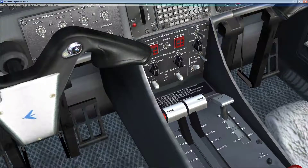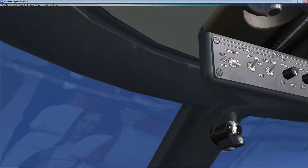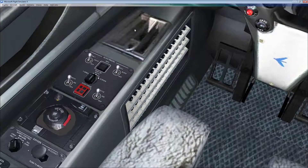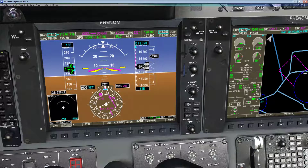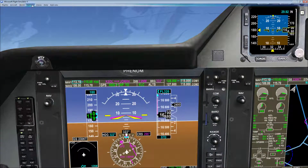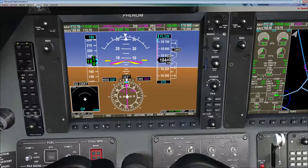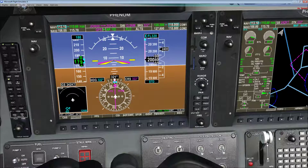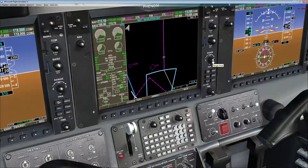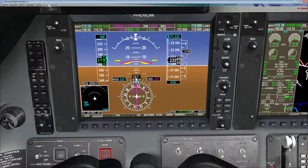Let's do our checks: flaps up, gear up, all good. Let's turn off the landing lights. I'm going to leave full power on and move quickly. Traffic is up — we're approaching the flight levels, so let's speed up our simulation rate. When we hit 18,000, we're going to turn on our windshield heating. At transition altitude, since we already have standard barometer set, we don't need to do anything there. We've already hit the GPS course and we're now on our GPS heading — you can see it says GPS.